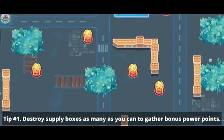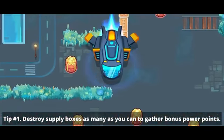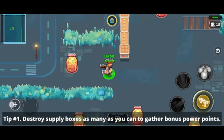Tip number 1: At the start of the game, destroy supply boxes as many as you can to gather bonus power points. The battle begins.